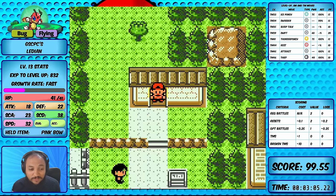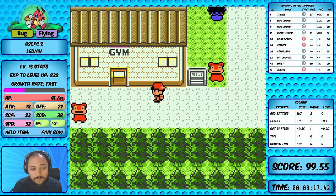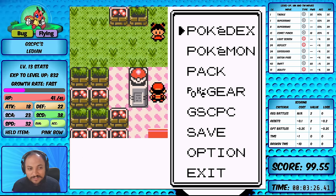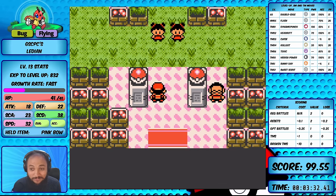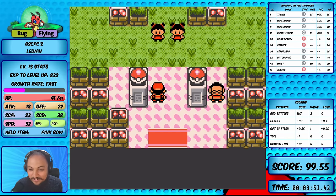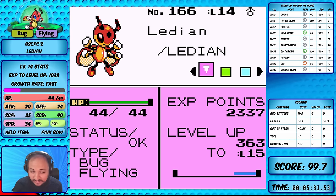Kurt is feeling great again after we clear the Slowpoke Well. Now we need to decide: fight the rival or Bugsy? We should go to Bugsy first because we don't even have a move that can hit Ghost types - that Gastly is going to be a nightmare requiring confusion hits. Since the only level-up move we could get is Comet Punch at level 15, we'll essentially need confusion or struggle strategies for Rival 2.